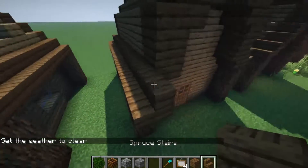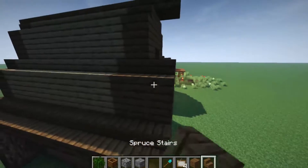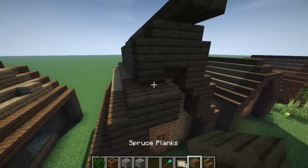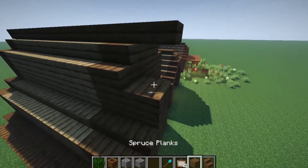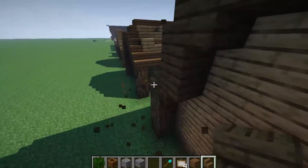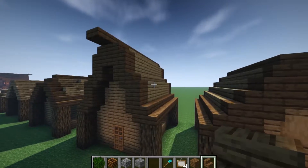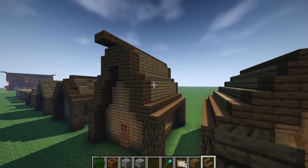This alternative roof is really easy. We're just going to do a stair and an upside-down stair, then a regular stair on top of that, then a block, and then continue that all the way into the middle and extend it all the way across. You can also do the whole roof out of spruce or trim it — it's really up to you.